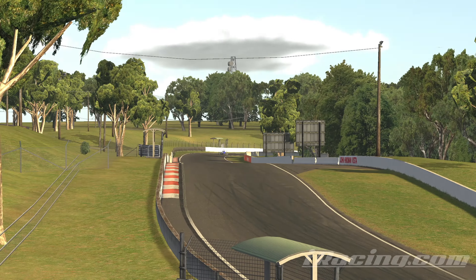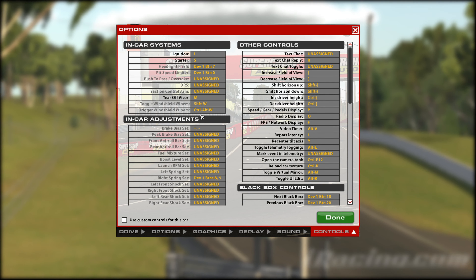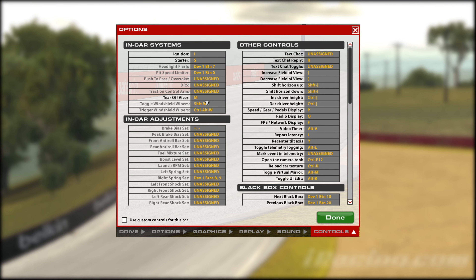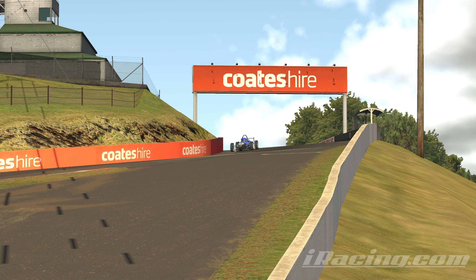Speaking about hotkeys, don't forget to bind a hotkey for a new visor. You will pick up dirt several times on every lap and being able to throw your dirty visor away at any time will significantly improve your quality of racing. Enough talking — let's take a look at the lap.